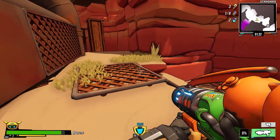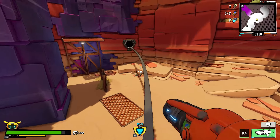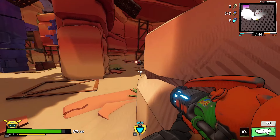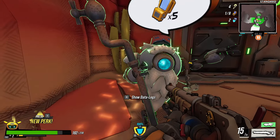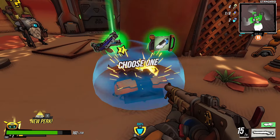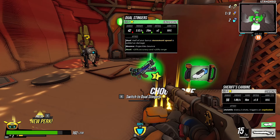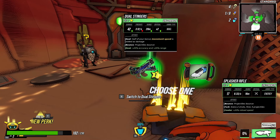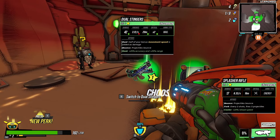How am I going to make that jump? I made it — but that was pointless. Oh, you can actually grind the rails — I did not expect to be able to grind those rails! Leveled up — does that mean I get a perk? Dual Stingers: fire rate better, range and crits better, damage is down. Half of your bonus movement speed is added as damage. Projectiles bounce with accuracy and range — you know what, I might switch to that.